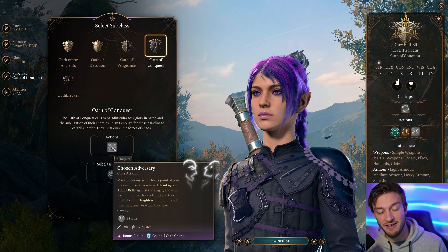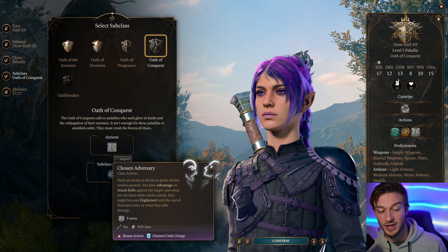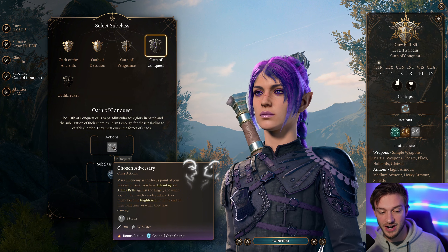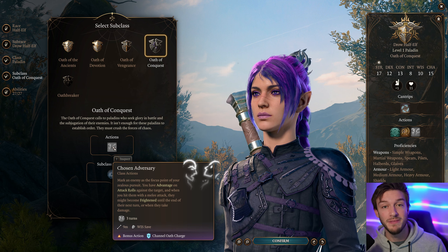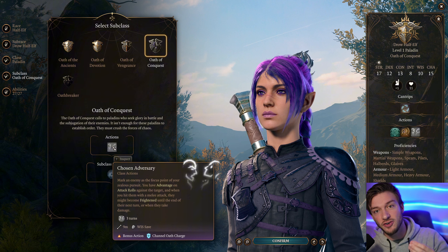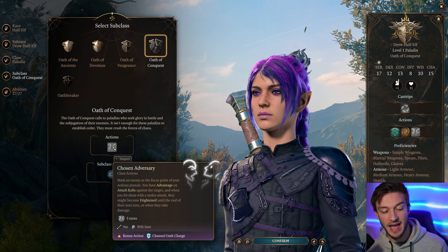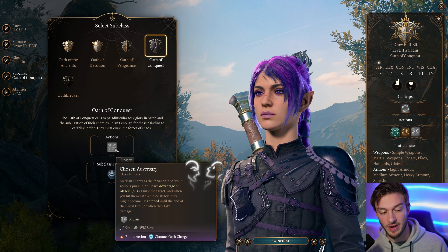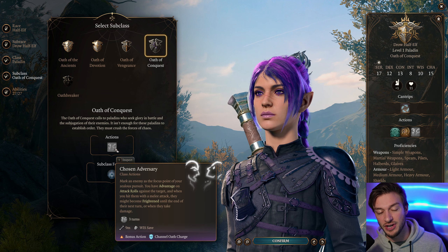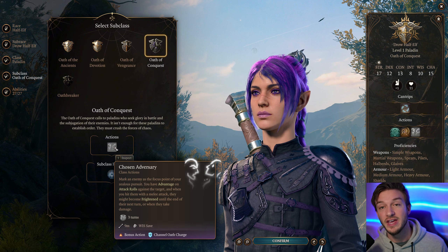This mod gives us Chosen Adversaries, so you can mark an enemy with the focus of your zealous pursuit. You get advantage on attack rolls against a target, and whenever you hit them they may become frightened — which is huge because later on we can make it so that frightened creatures have zero movement speed, locking them in place. This effect can be ended at the end of their next turn.